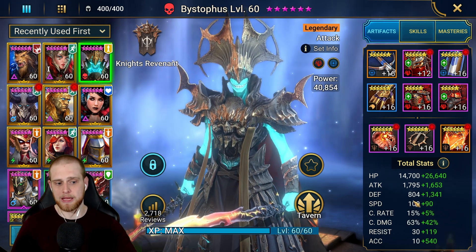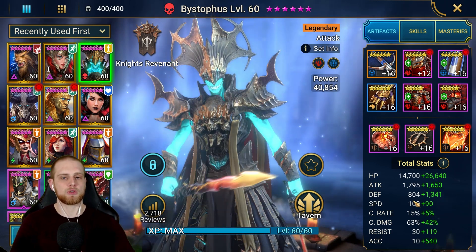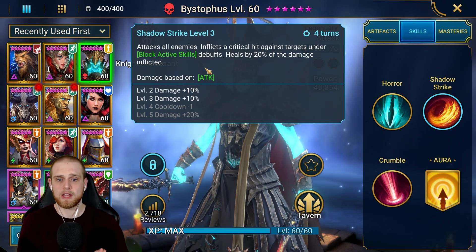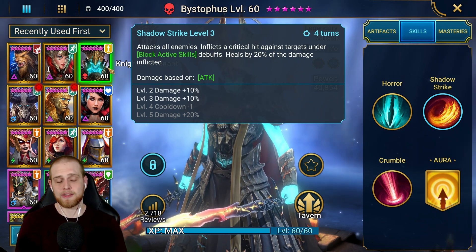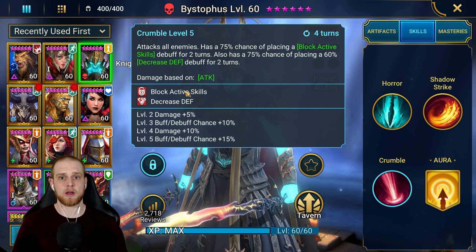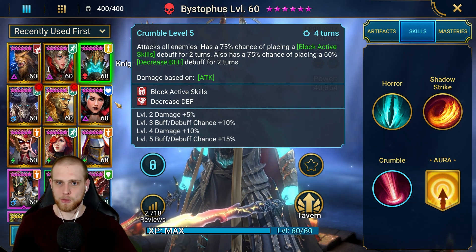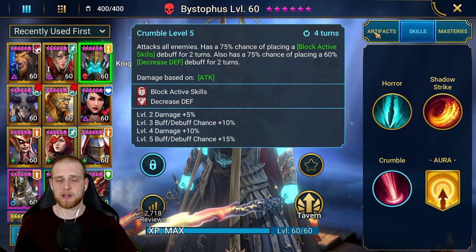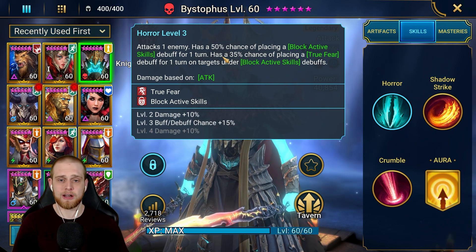He doesn't have the best base HP or base defense, so if you're bringing Bystaff along you'll need to make sure he's protected and built to at least sustain himself. He does have some heals on his A2 ability, which attacks all enemies, inflicts a crit on targets with the block active skills debuff, and heals him for about 20% of damage inflicted. Even with block active skills up, enemies can still use A1 abilities — so if your team is squishy, you or your teammates could still die. Make sure you're bringing something alongside him to make sense.